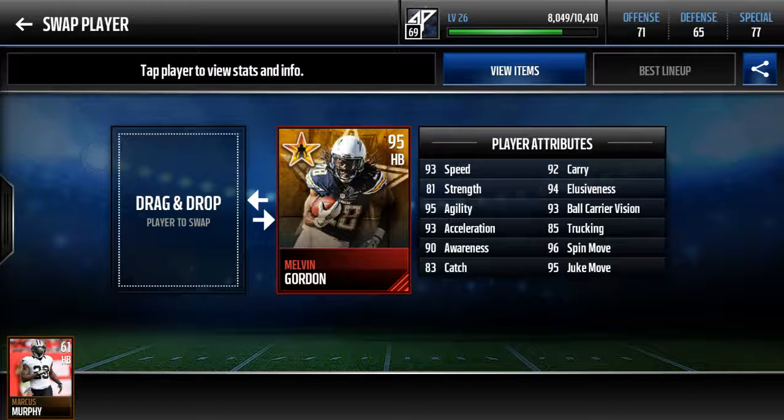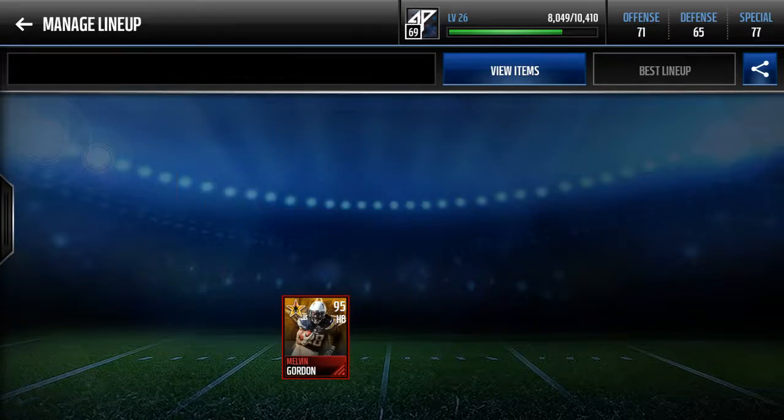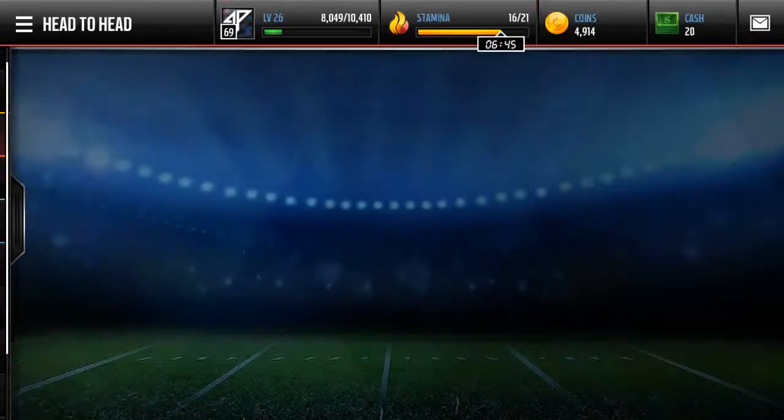He's got really good stats: 96 spin, 95 juke, 95 agility, 93 speed — you can read the other ones — very good. So we're going to go to head-to-head and see how we can do with Melvin Gordon.